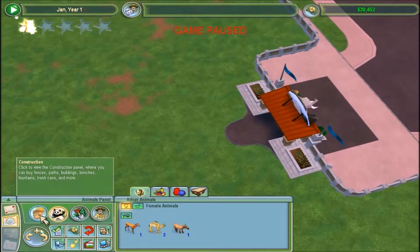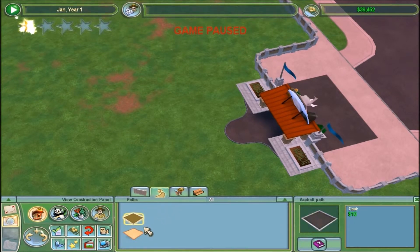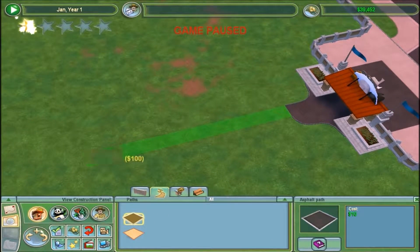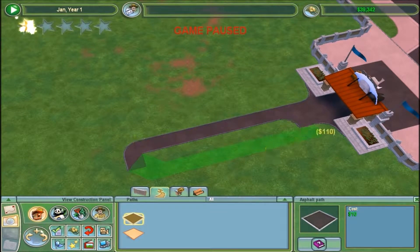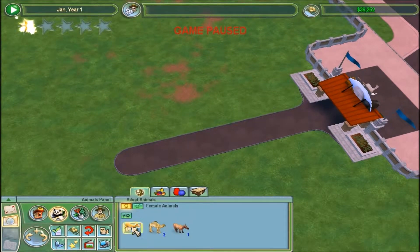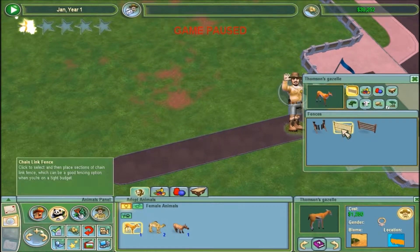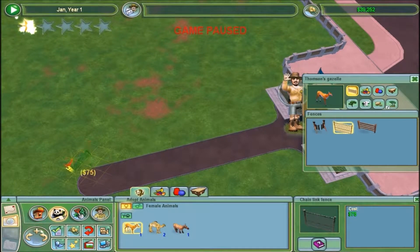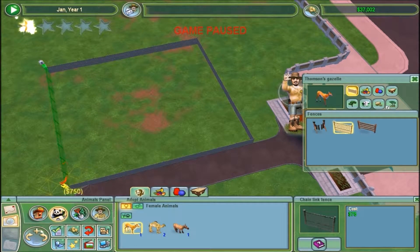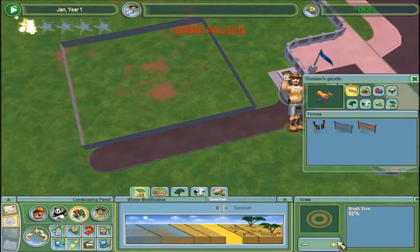I'll need a Thompson's Gazelle exhibit. I want a Thompson's Gazelle exhibit - I'll begin it here and bring it out ten spaces. Chain link fence I'm assuming will work - it would be kind of strange if it couldn't. And bring it out $7.50 worth, because it costs $75 per block, square, cube, whatever it's called.